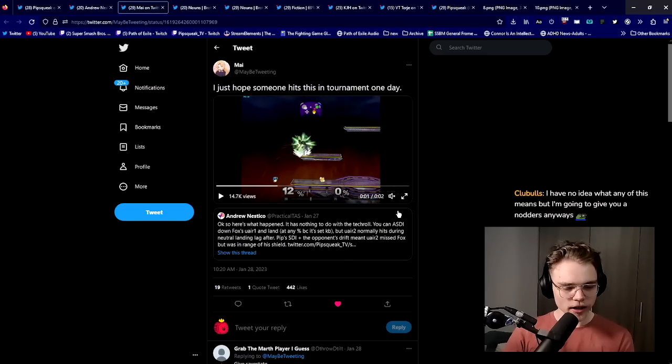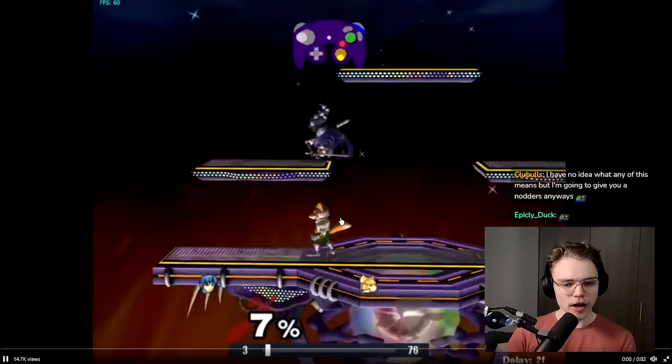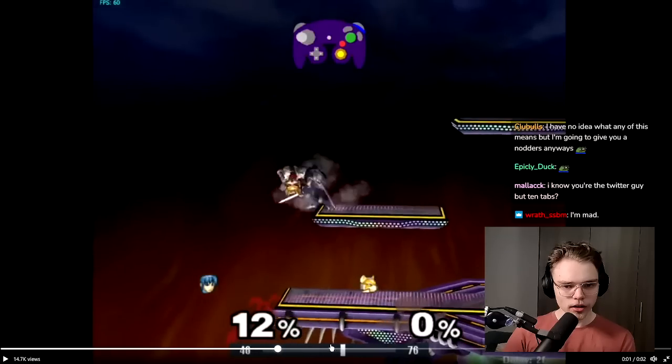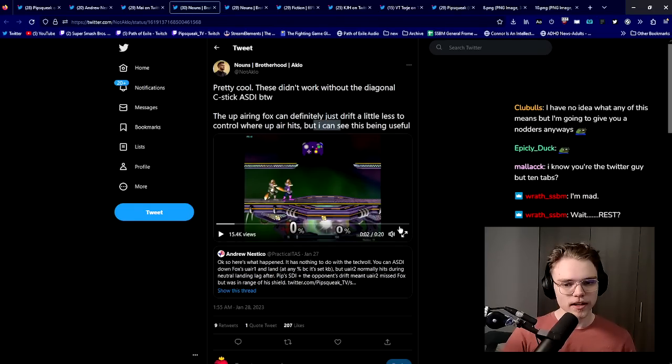Here's where the fun examples started pouring in and I realized that I might have opened Pandora's box. Look at this — a Morph doing the tech. You can see the input. They instantly do a downer. They're STI-ing and become actionable immediately, frame 1. They go through the free frames of landing lag and then instantly run off and do a downer while Fox is still in the upair animation. Following that, Aklo posted that he tried it out. The upair ring forks can definitely just drift a little less to control where upair hits, but he can see this being useful. Even with this, it's remarkably more consistent than you would think, but you can definitely drift around it — there's an example of that later.